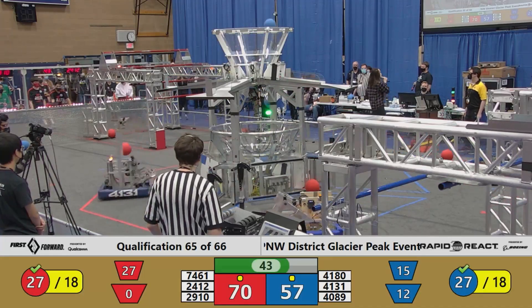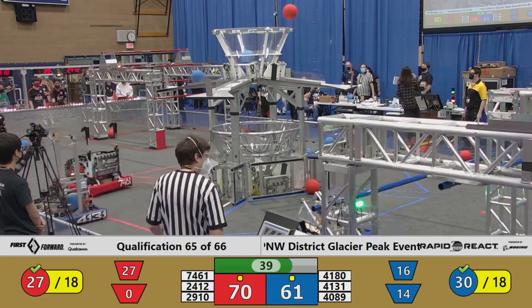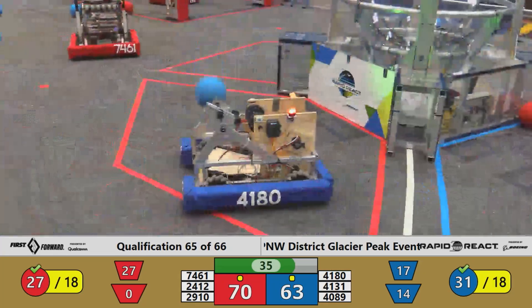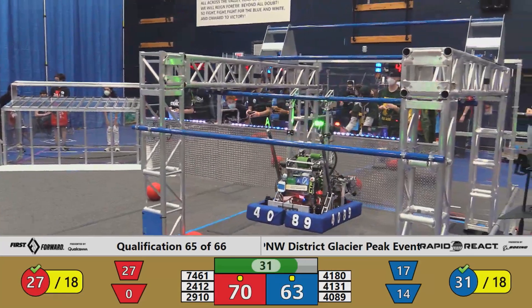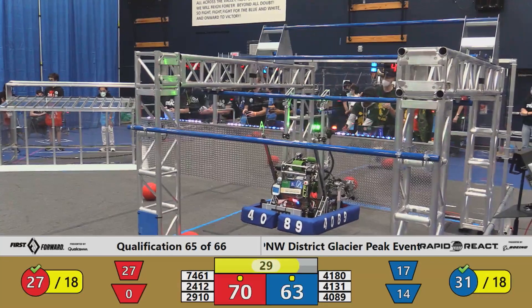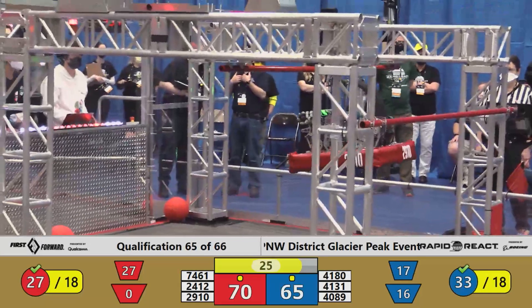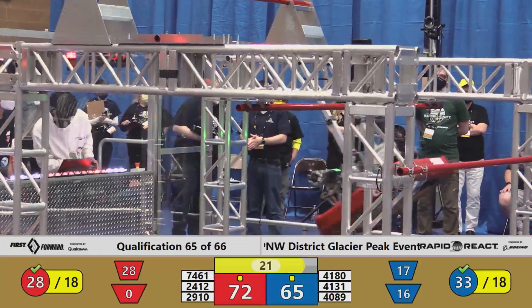The score is starting to break away here, with the red alliance focusing solely on that high goal. It's starting to pay off, 70 to 61 with a little over half a minute left to play. Jack and the Bot now lines up in the hangar; they want to grab on to the middle rung. Click and set — they're ready to go, while Tsuji Squad continues the red alliance cargo outburst with one more two-point piece of cargo.